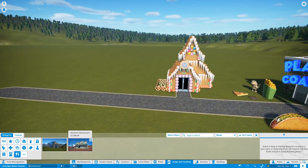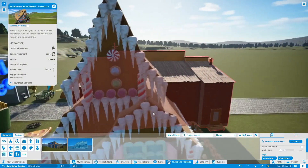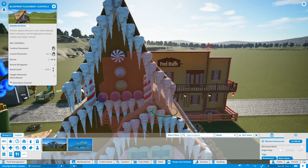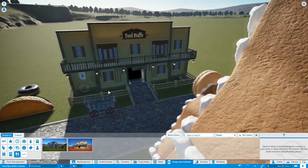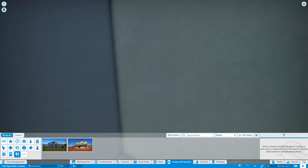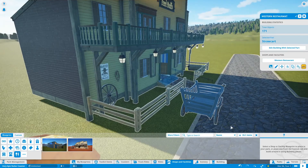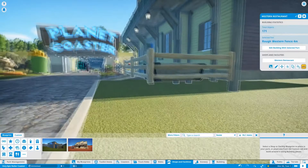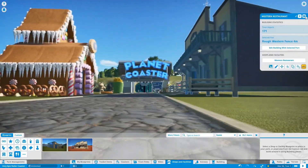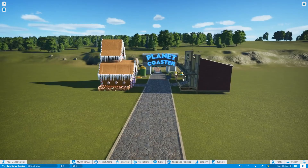Anyways, we also need a restaurant thing. Let's go ahead and plop down this western restaurant thingy here — foodstuffs, that's an interesting name. Let's go ahead and place it down here. Oh, this came with its own wheelbarrow too — let me delete it. It's kind of on the path and floating. Wait, this whole building is floating. Well, that's interesting — I guess we'll just deal with it. Now I think we can get to building the roller coaster.